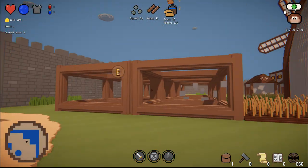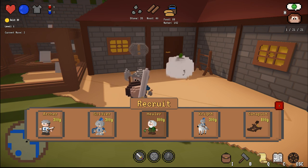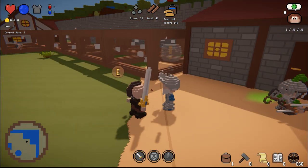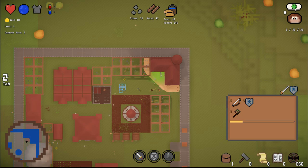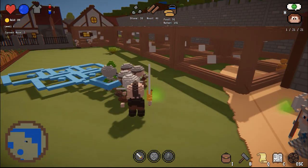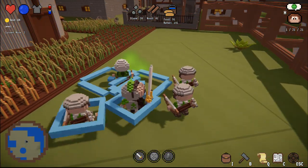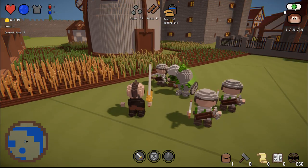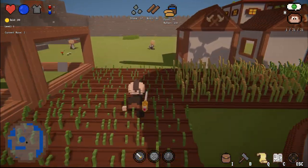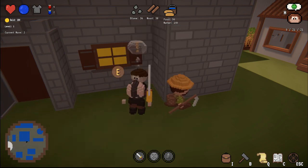My wall is almost finished and enemies will basically only be able to come through this gate. You can close the gate and most enemies won't be able to get inside your castle at the beginning. Later on, enemies will be able to fly or go over your castle, and some enemies can even destroy your walls — like the ogre can obviously destroy walls, and there are also catapults and other things that can do this.